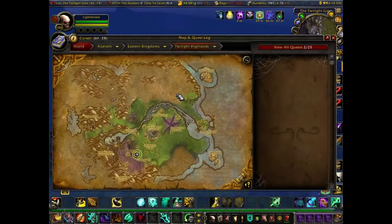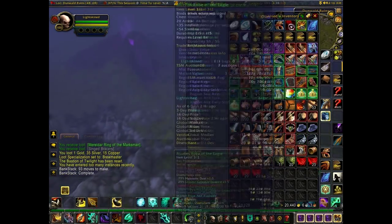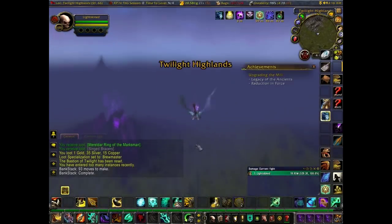On my realm they still sell around 23-25 gold on average. And sometimes you can get lucky, group up enough of them, and get about a times-5 drop.